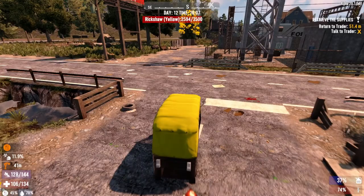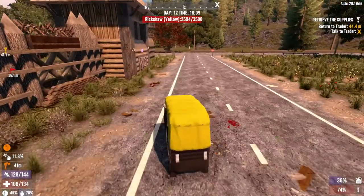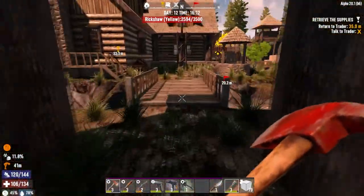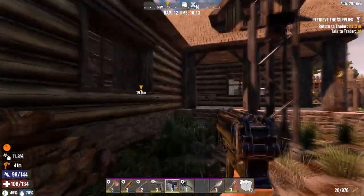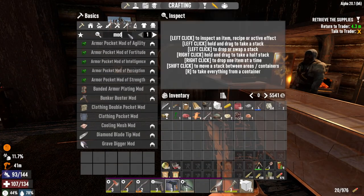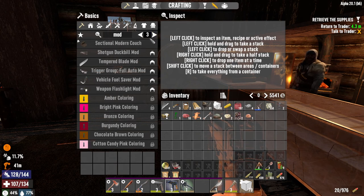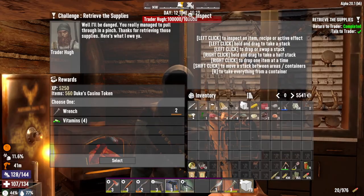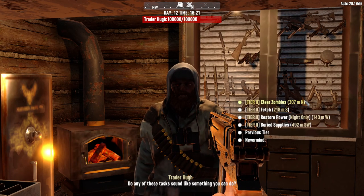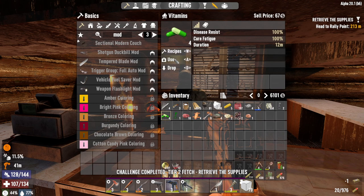Let's go turn this quest in. I haven't seen a wandering horde for a couple days and I ain't complaining but there might be one coming. We can make a flashlight mod. Do the fetch, pop some vitamins, and sell him all this good stuff.